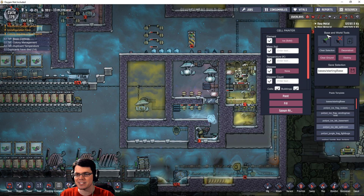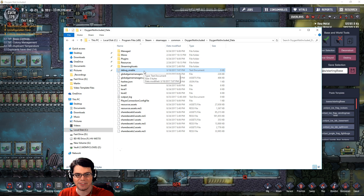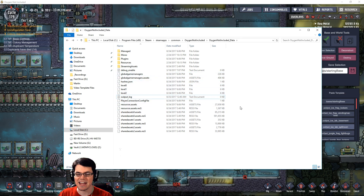That's sort of what we have right here — the Base and World Tools, which pops up with the cell painter now if you have debug enabled. To set up debug mode so that pressing backspace gives you the cell painter, you need a text file inside your Oxygen Not Included underscore data folder — the path is Program Files, Steam, Steamapps, Common, Oxygen Not Included. Just right-click, make a new text document, and name it debug underscore enable. That's it — that allows you to enable debug mode. Otherwise, when you press backspace, nothing will happen.